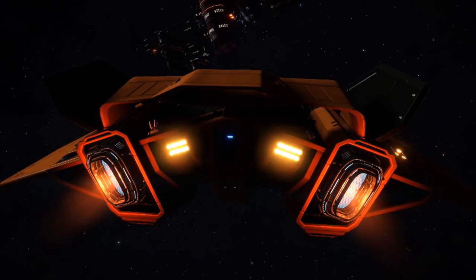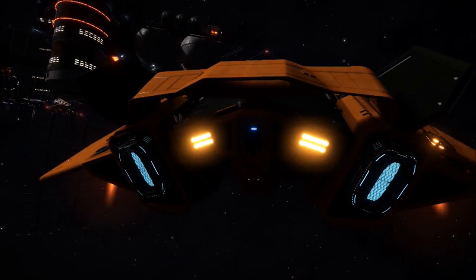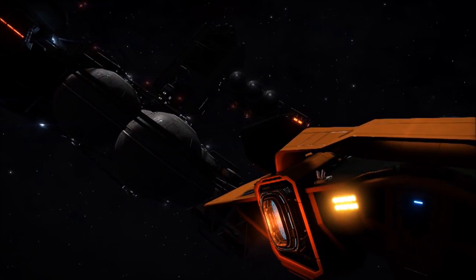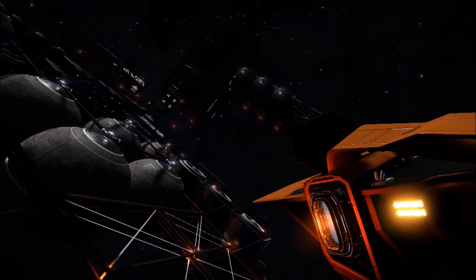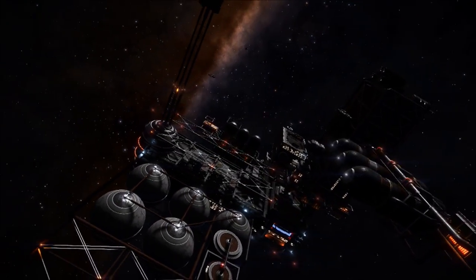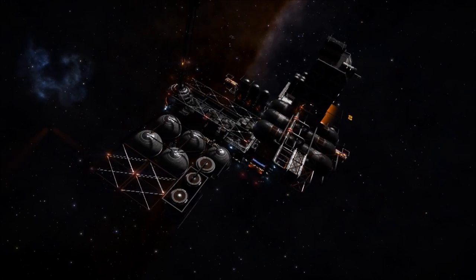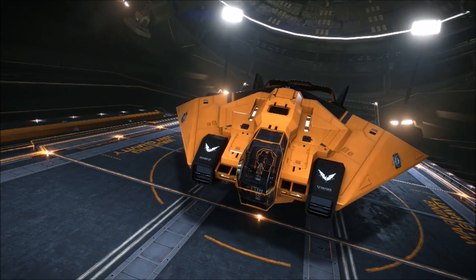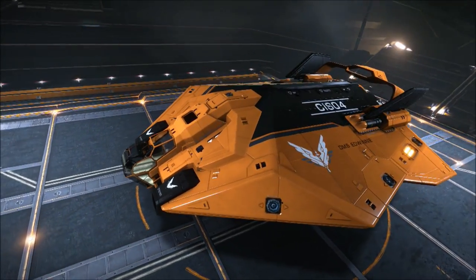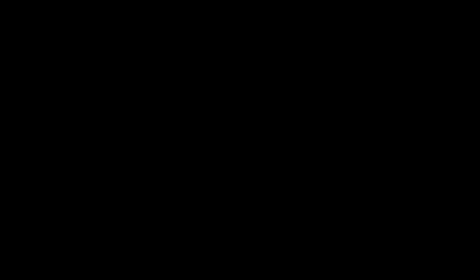My preferred ship choice when affecting the background simulation is the ASP. The Python is probably the best ship overall because most missions are available to you — it's a medium landing pad with good cargo space, so you can do virtually any mission that comes up. However, I use the ASP for courier missions and my Type-7 for delivery missions, because that's the way I roll being an all-Ake-on weirdo. I'll leave a link to the guide — it's well worth it. Thank you very much for watching.